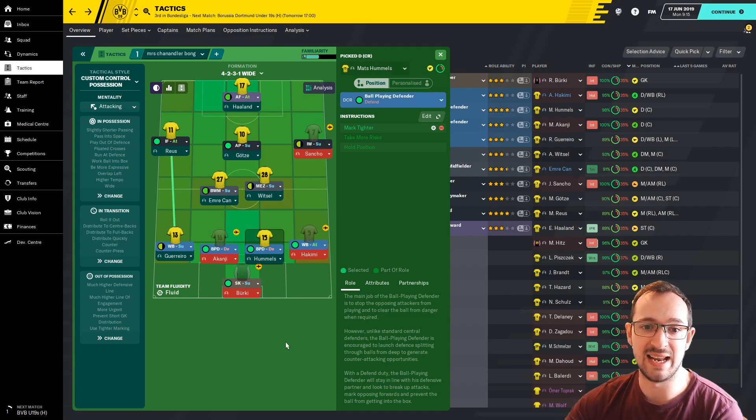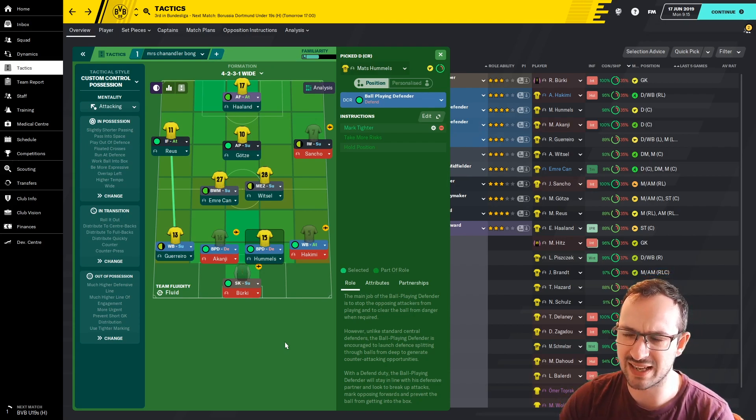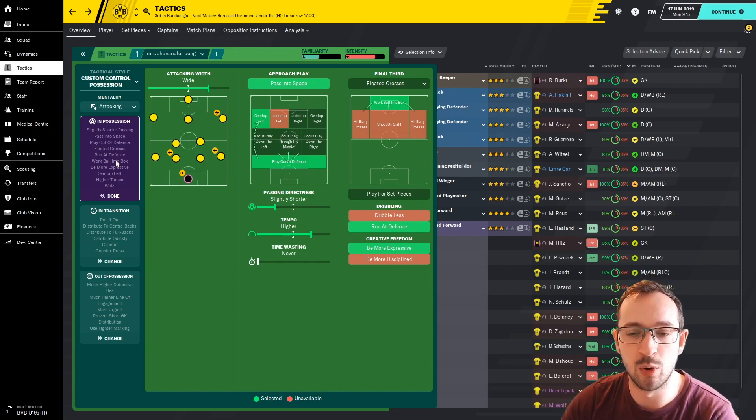It is an attacking mentality tactic. I tried it on balanced first but I understand he originally had it on positive mentality. I went with attacking mentality and thought it might work better. In terms of in-possession settings: attacking width is wide, so you're mainly focusing on the attacking side using your wings with the inside and inverted wingers, your left back and right back. Approach play is pass into space, play out of defense, and overlap on the left.